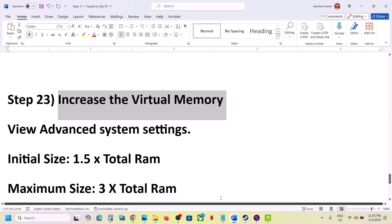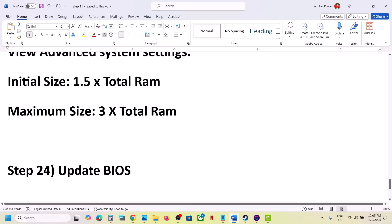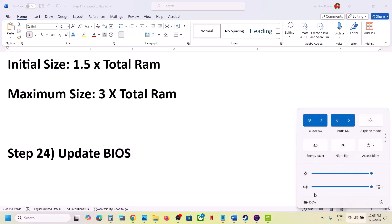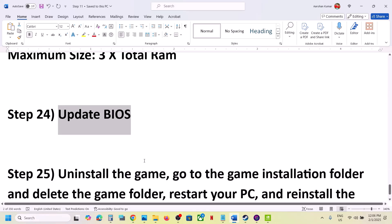The next step is to update the system BIOS. Go to your system manufacturer's website, select your model number, and update the system BIOS. If you are on a laptop, make sure the charger is connected when updating the BIOS. After the BIOS update, log into the computer and launch the game.